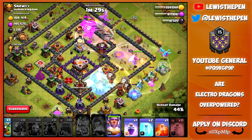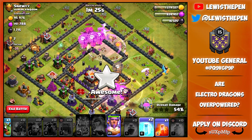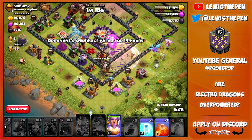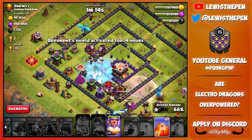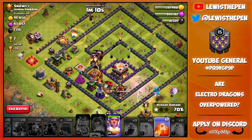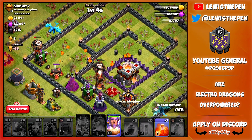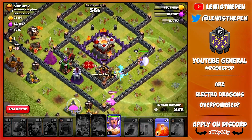Another rage spell up here, a heal spell down here, freeze the single target inferno and a wizard tower. Let's use our ground warden ability in a moment. Let's freeze the air sweeper to try and get the balloons moving along. Again freeze the air sweeper. This is actually looking pretty good — we might be able to grab the three star. Two balloons on the archer tower. Two lava hounds left up, one of them pops. Single target inferno is going to go down. We have two Electro Dragons left with the ground warden ability.